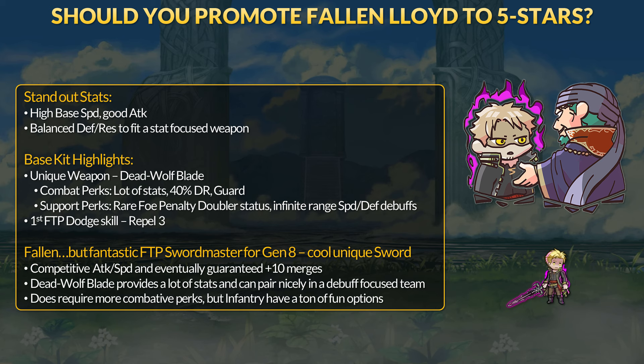Should you promote Fallen Lloyd to 5 stars? We have no shortage of sword infantry, but Lloyd has competitive attack and speed for the modern age, and his defensive parameters are more balanced for fighting everyone. This is good because Lloyd's Dead Wolf Blade is a very stat-focused weapon — it can easily grant plus 12 or plus 13 or more to all stats, and has an infinite-range speed and defense debuff that hits the closest foe and spreads out. Lloyd then gives his whole team Foe Penalty Doubler, which I don't believe any other unit can hand out without acting. To take full advantage of Lloyd's support, try to get attack and res debuffers on your team if you have magic damage users, and try to get sabotage and Panic on the enemy. Panic synergizes with Foe Penalty Doubler, and sabotage is just better Foe Penalty Doubler, acting as a negative status. Of course, debuffs can be neutralized, so Lloyd may struggle if that happens. His weapon has 40% DR and guard, which are good, but you definitely want other perks such as no follow-up, cooldown, or DR piercing.